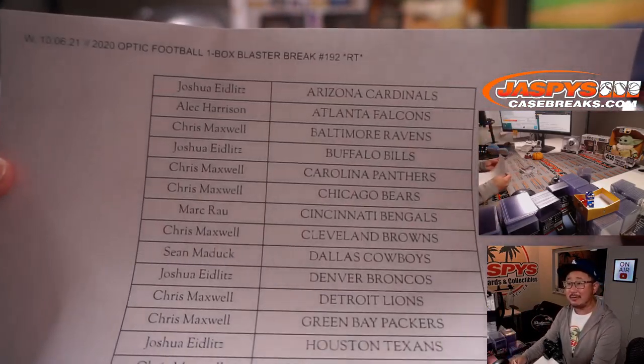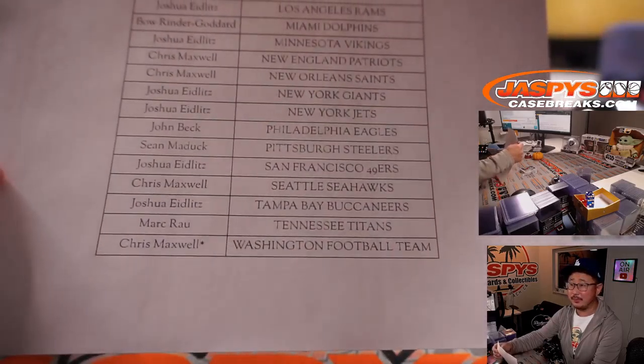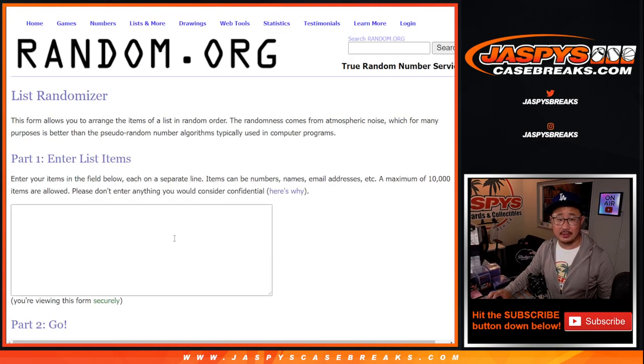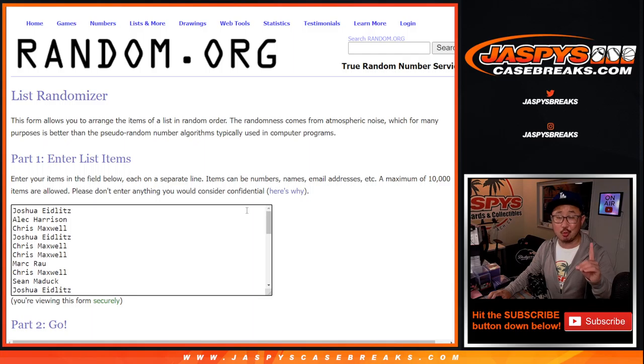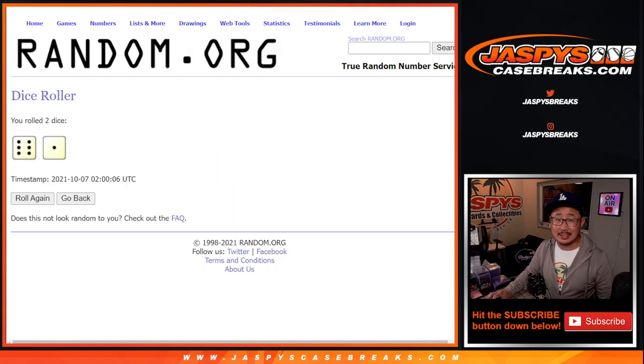But the biggest hit of all is going to be who wins that $800 mystery crate spot. Let's grab everybody's names from Josh down to Chris — new dice, new list, and just one winner. Thirty-one sad people, thirty-one sad spots, one very, very, very happy spot. After seven — lucky seven times.